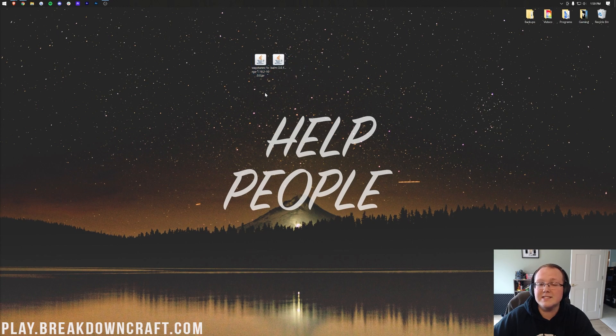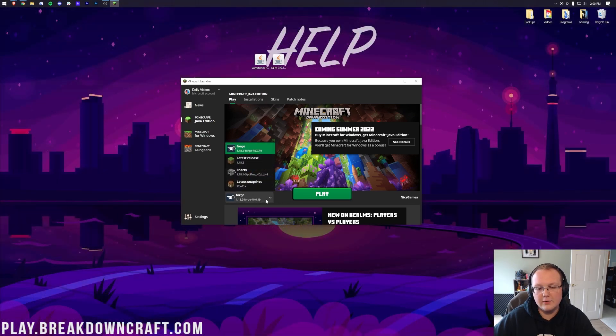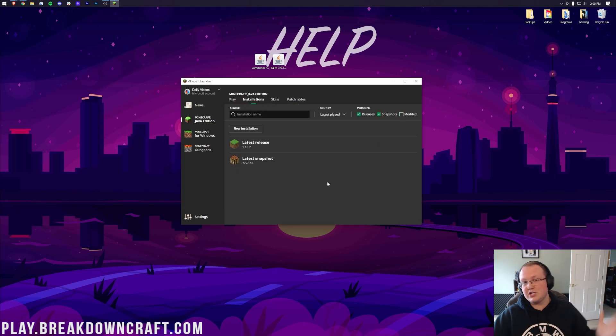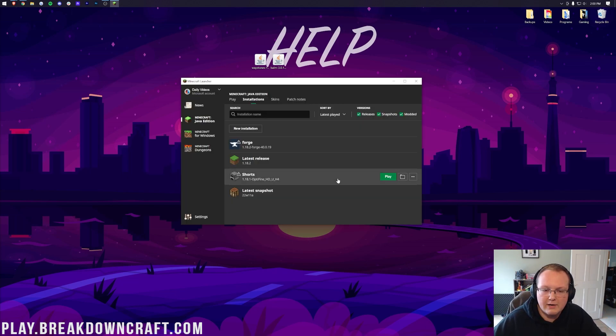Now let's get Waystones and Balm installed. To do that, go to the Minecraft Launcher. Once you're in the Minecraft Launcher, we need to open up Minecraft with Forge. For some of you, this will automatically be selected. If it's not, click the little arrow next to the Play button and select Forge. But if Forge isn't in that list, or it's not 1.18.2-Forge, come over to Installations and make sure Modded is checked. Uncheck Modded and it's gone; check Modded and there's Forge. Click Play, click Play again.